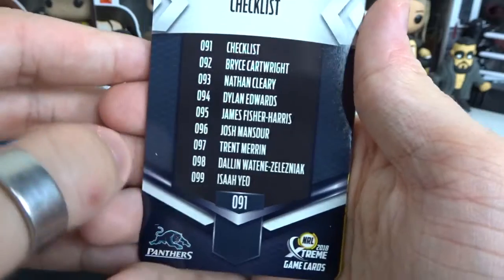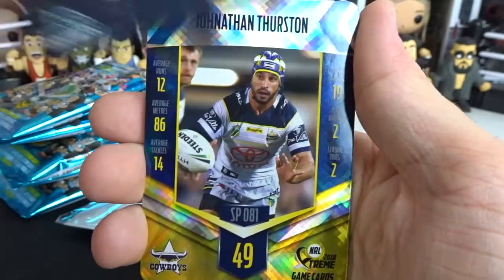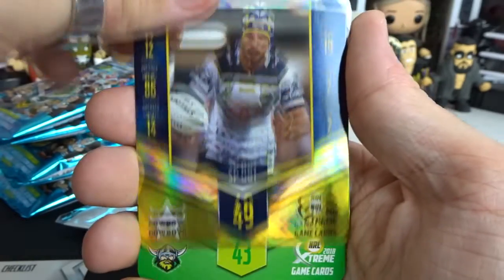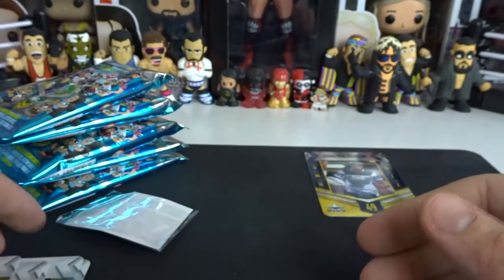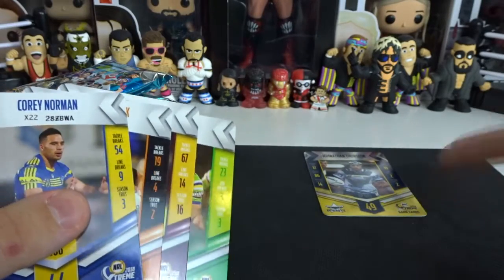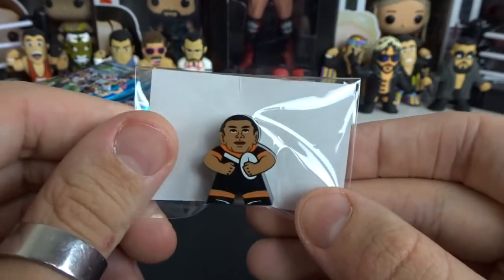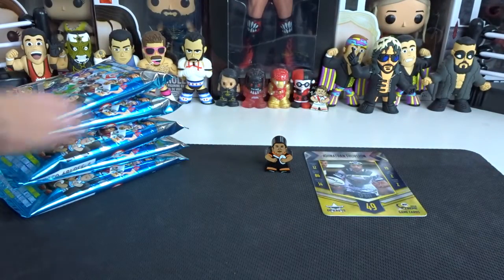Starting the episode off with a Panthers checklist. Just a silver parallel — no rare in that one. You've got to make sure it doesn't say GP because that's how we know it's a gold parallel. Cards are Josh Hodginson, Corey Oates, Matt McGurrick, and Corey Norman. If you don't get a rare, you get your silver parallel and five base set cards. We have both the Tigers players — Nufalama and Nguama — so that's a double of the Tigers, but I don't mind since I'm a Tigers supporter for life.